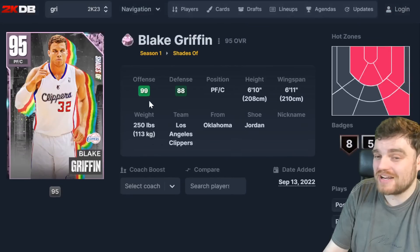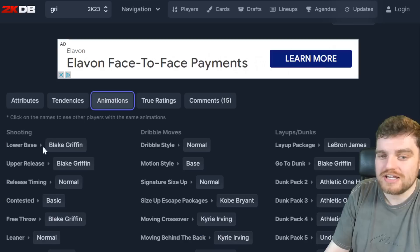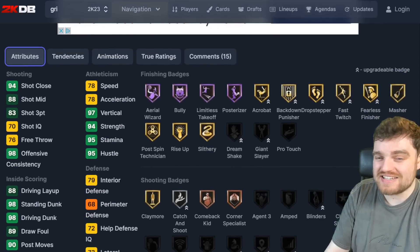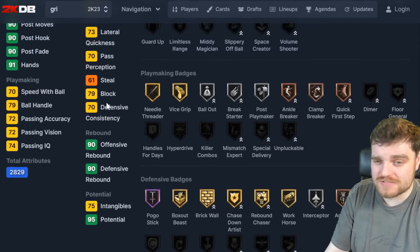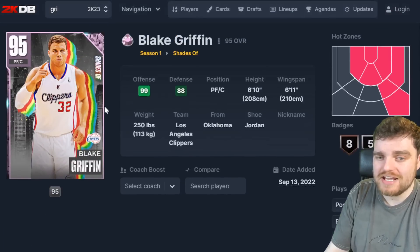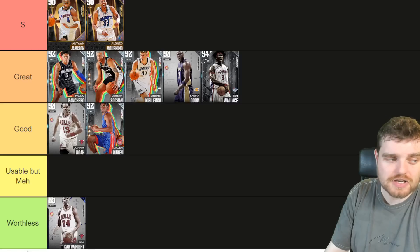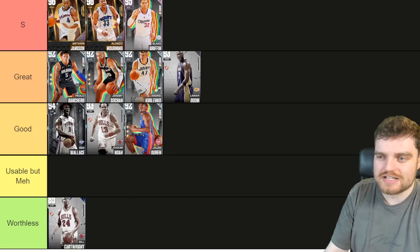Blake Griffin is probably an S tier player. He's got the half bully badge, Blake base with normal dribble style, good speed, and his defense is better than Banchero's in game — trust me, it's a lot better. He rebounds well, handles the ball pretty well for a big man, and he's going to run the floor and dunk on everybody. Blake Griffin is going to S tier.